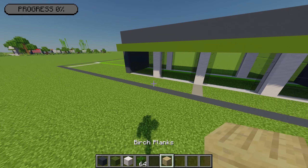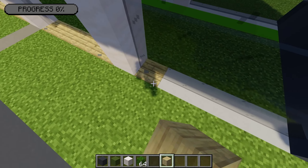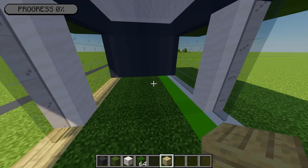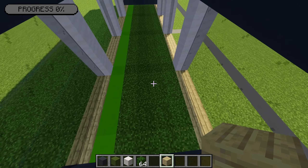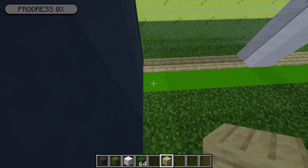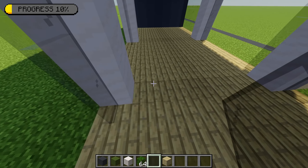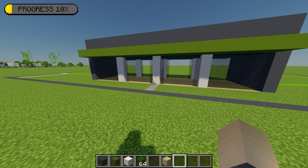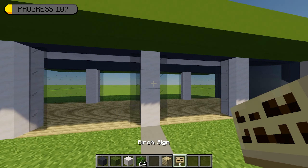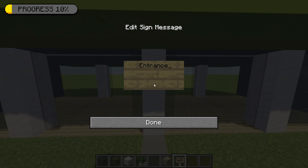Next I'm going to grab some birch planks and place planks in the gaps where each of the windows and doors are. After that, I'm going to fill in the whole middle area with birch planks for the floor. As this is the zoo entrance, I'm going to add two rows of glass panes in the middle to divide the entrance and exit areas. Next I'm going to grab a birch sign and on the second block down place a sign saying 'entrance' with four dashes like that.